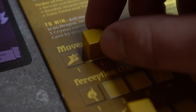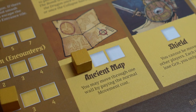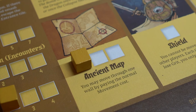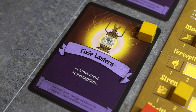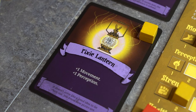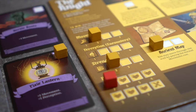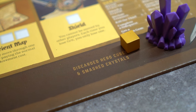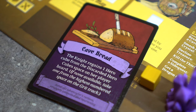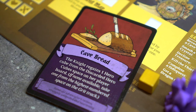For example, placing a hero cube on the movement statistic allows the Knight to move on her turn. Placing a hero cube on this ancient map equipment allows her to move through walls. Placing a hero cube on this pixie lantern treasure card allows her to increase her movement and perception by 1. Hero cubes remain where they are placed until the next pick up hero cubes phase. If a cube must be discarded, it is placed on the discarded hero cube space on the player board. The cave bred event card allows her to recover her discarded hero cube, so be on the lookout for that.